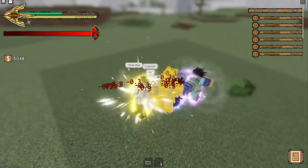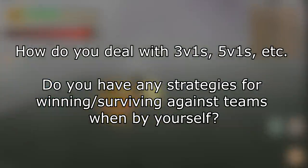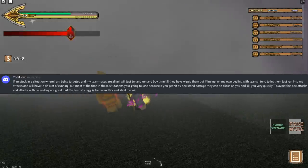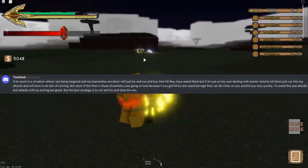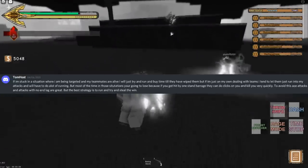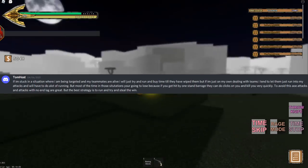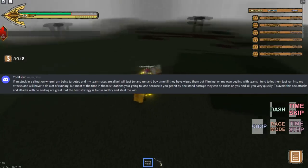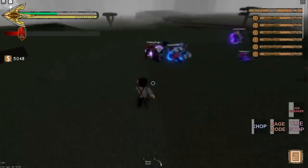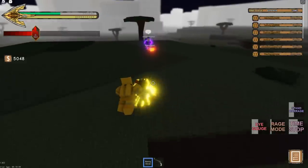I asked another PvP question: how do you deal with 3v1s, 5v1s, etc.? Do you have any strategies for winning or surviving against teams when by yourself? Tom's response was that if he is being targeted and his teammates are alive, he will just try to run and buy time until they have wiped the opponents. If he is on his own dealing with teams, he lets them run into his attacks and does a lot of running. Most of the time in those situations you are going to lose, because if you get hit by one stand barrage they can just do clicks on you and kill you very quickly. To avoid this, AoE attacks and attacks with no end lag are great, but the best strategy is to run and try to steal the win.